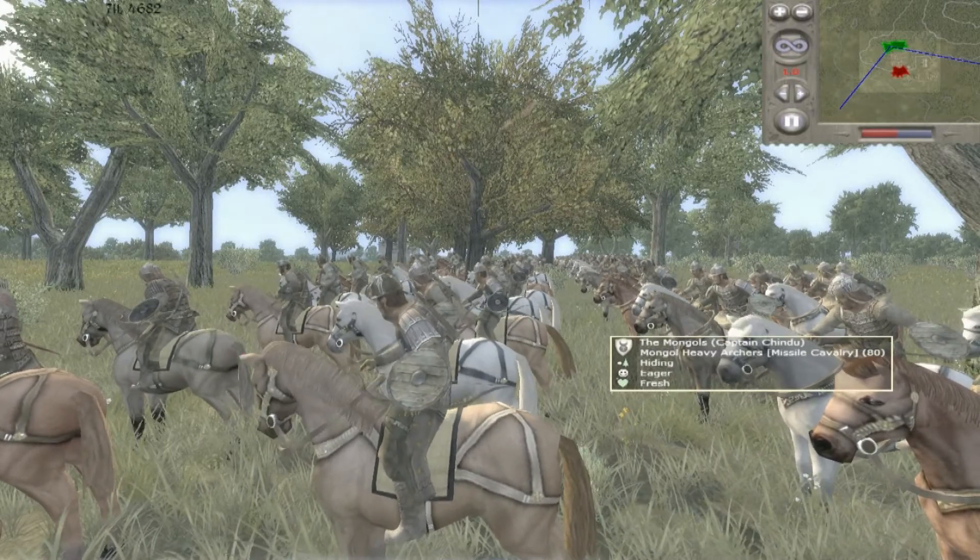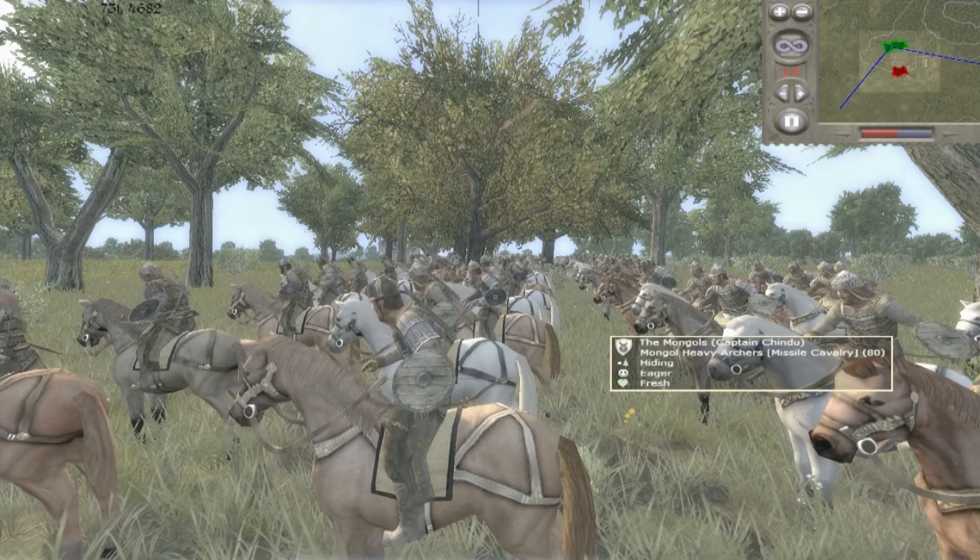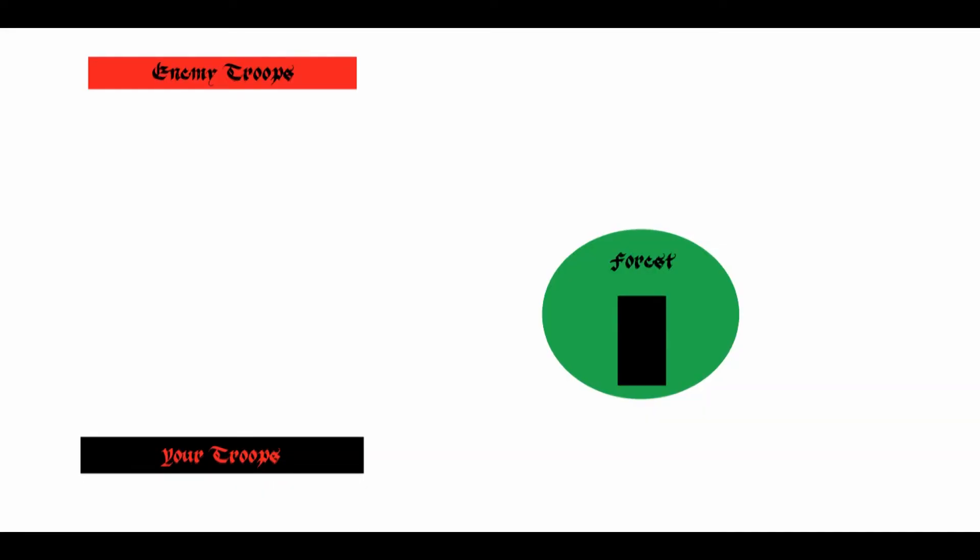I am going to explain the theory behind this tactic and give you examples of how effective it could be. First let me explain the theory behind the forest ambush and then I will give you in-game examples. As you can see on this map, you need the main body of your army deployed in a standard formation and you need some of your units hidden in the forest.